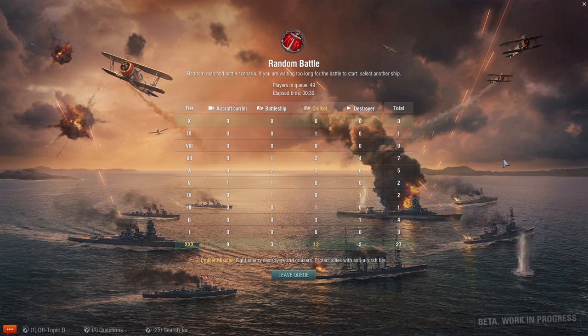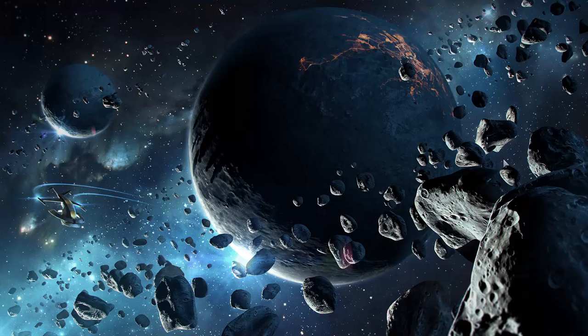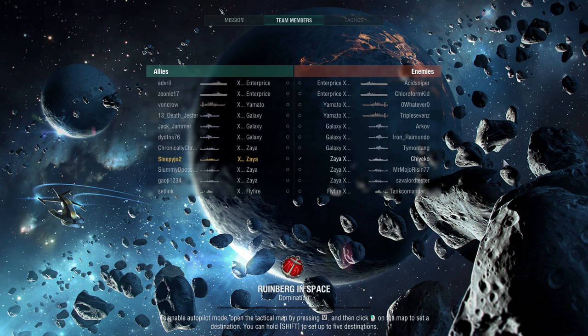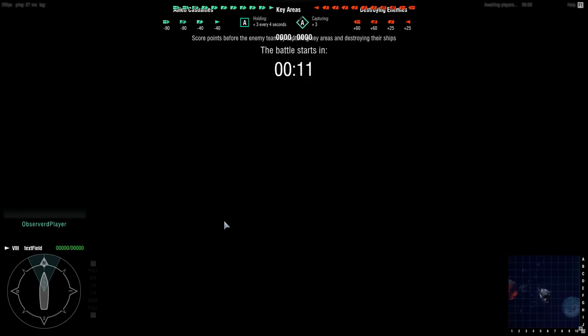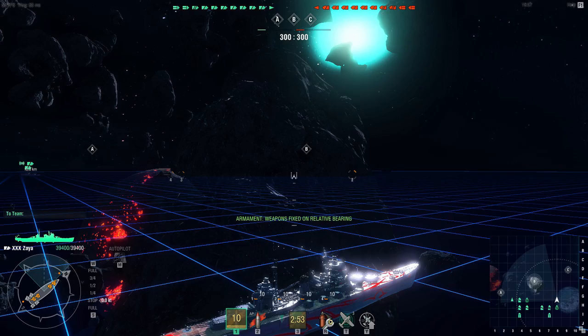The more astute among you might also notice that I have 90 days of premium and a bunch of other bollocks going on in my port. They actually put in five different tier 30s. I think it's actually all of the tier tens they have. They had the Flyfire, which is a U.S. destroyer; the Xia, which is a Japanese cruiser; the Galaxy, which is a U.S. cruiser; the Enterprise, which is a U.S. carrier; and the Yamato. If you don't know what the Yamato is — balls.